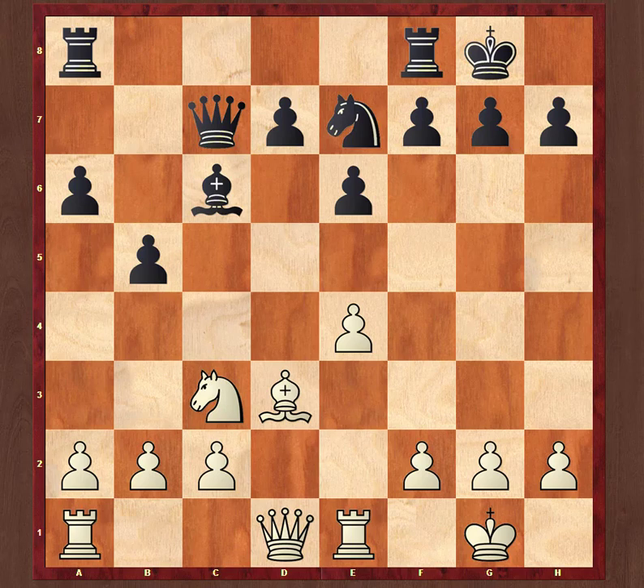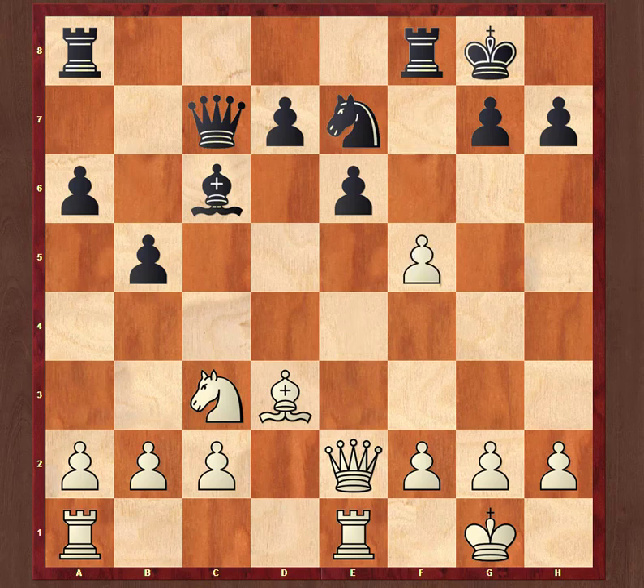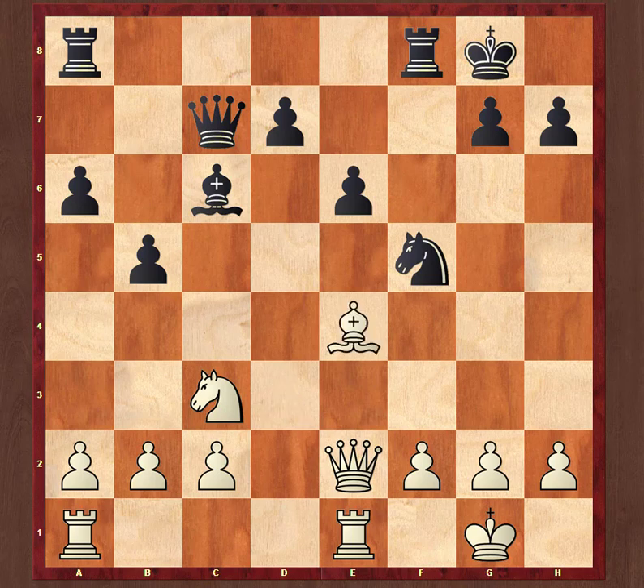Black's idea is to open up the f-file and put my knight on a very beautiful square. He played queen to e2, supporting the e5 center pawn. I played f5. He took — e takes f5 — and I played knight takes f5. Then he played bishop to e4.